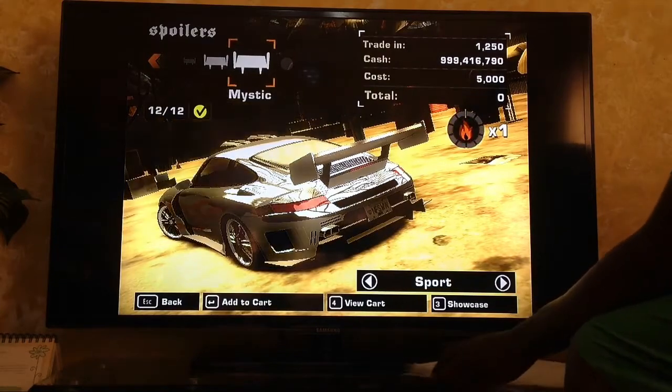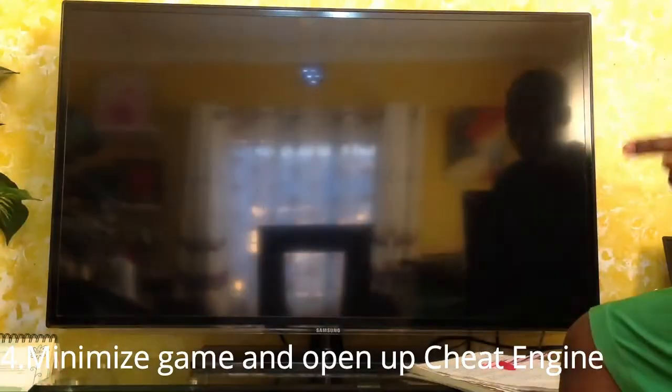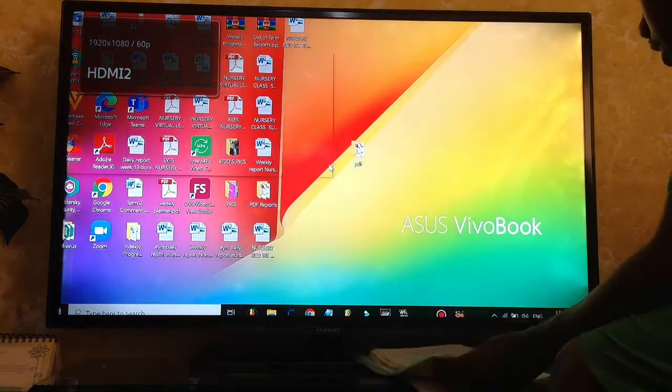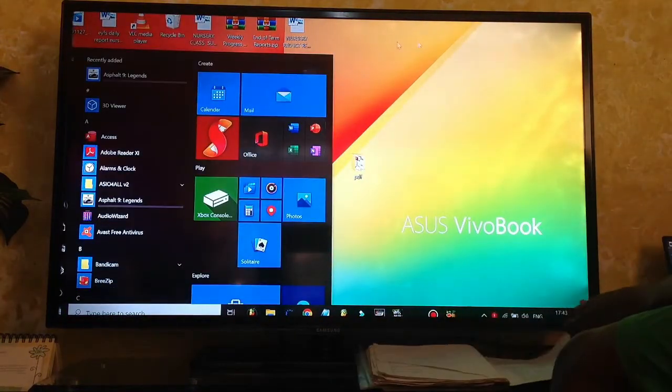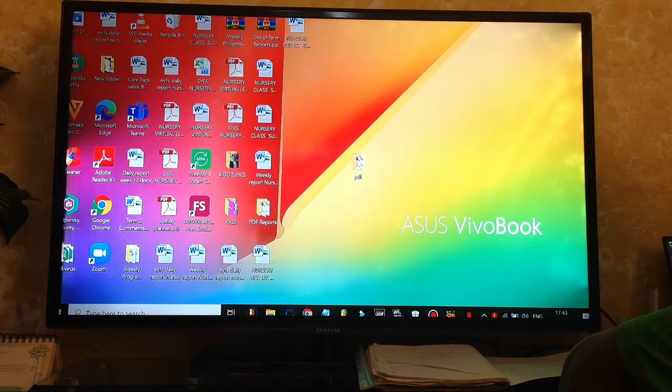After that, minimize your game — that's the second step. Then open up Cheat Engine. Do not close the game, just minimize it, then open up Cheat Engine.